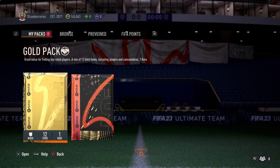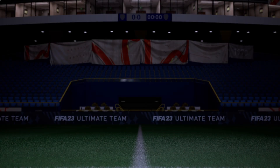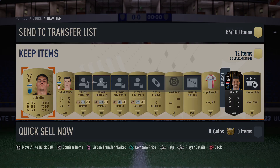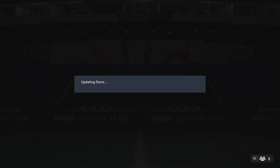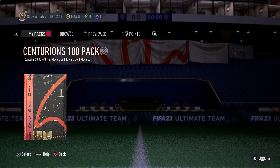Let's see what we get. I'm hoping we get at least a couple of walkouts — maybe two, maybe three. That would be nice, and a cheeky good Centurion would be nice too. But hey, who knows what we get from this: 20 rare silver players, 80 rare golds.